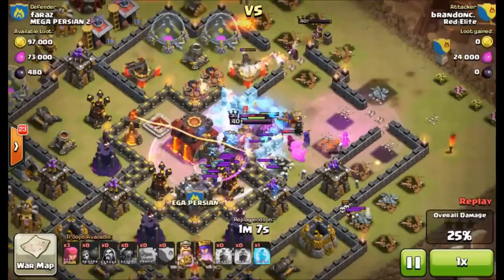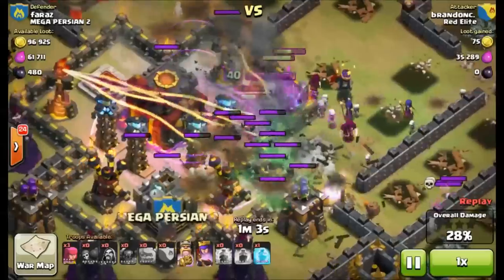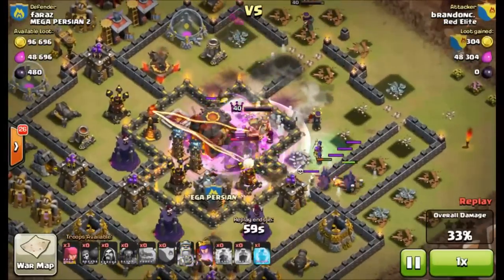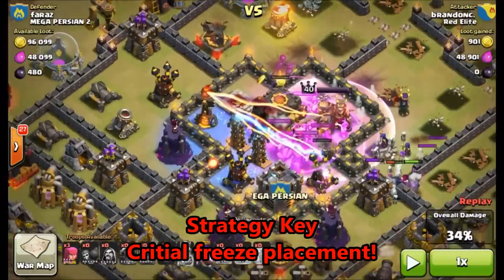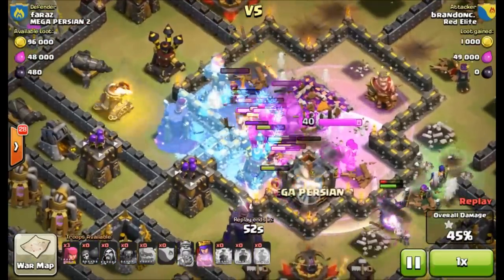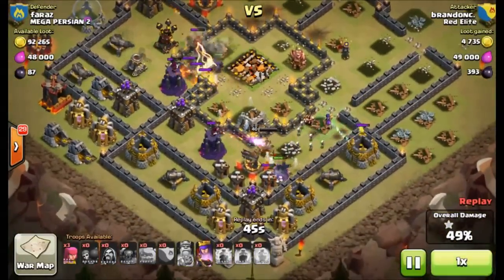His queen gets a little distracted, but everything comes back to the middle once they draw the heroes to the center. Things are getting a little chaotic, but he uses his barbarian king's ability — and there it is. Another great attack by Brandon. Watch this critical freeze — beautifully placed — and I'm just going to sit back and let you guys enjoy an amazing attack by Brandon against a very nice base design. Take care guys.